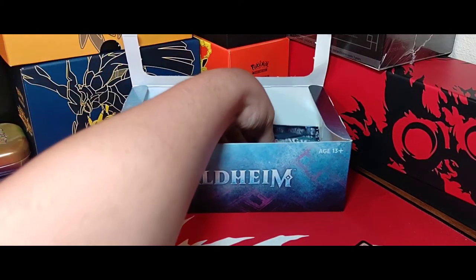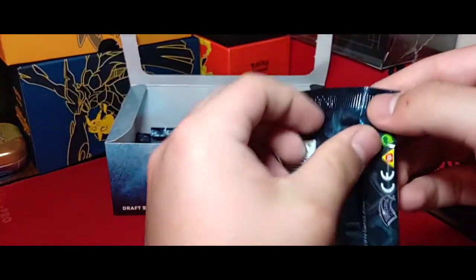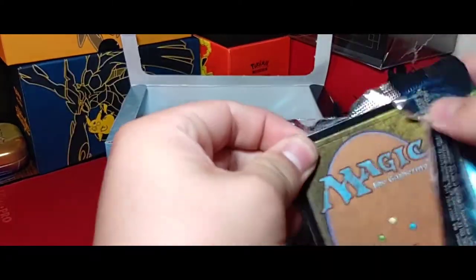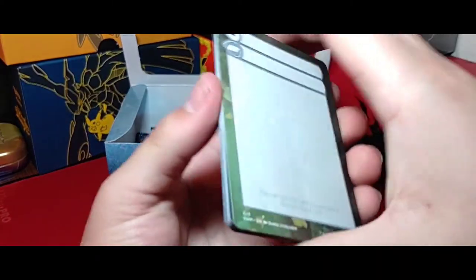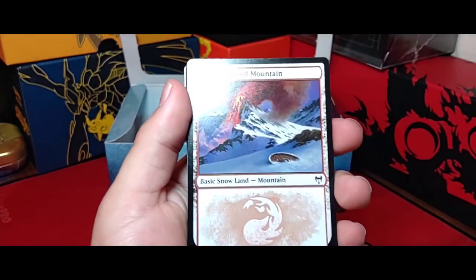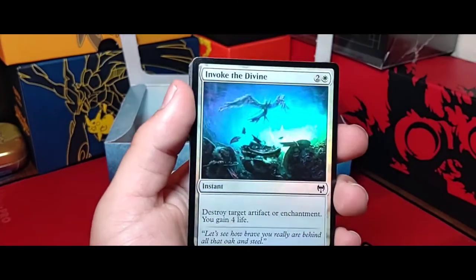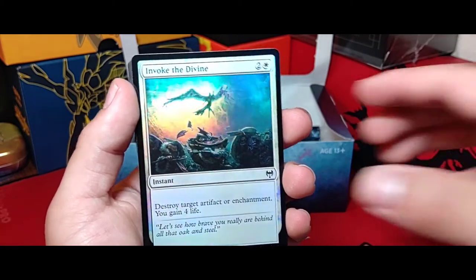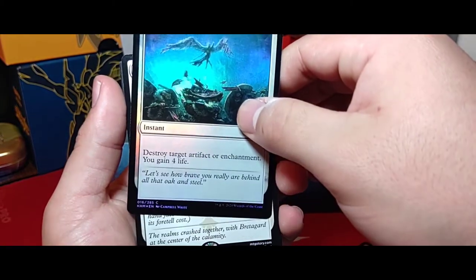I actually have a colorless commander deck so I could put that in there. It is a colorless land but it has abilities on its own — pretty nice. Got a token, snow-covered land, and a foil Invoke the Divine — destroy target artifact or enchantment, gain four life.